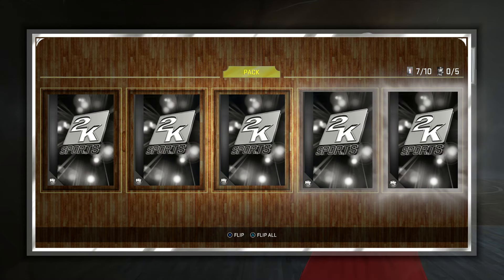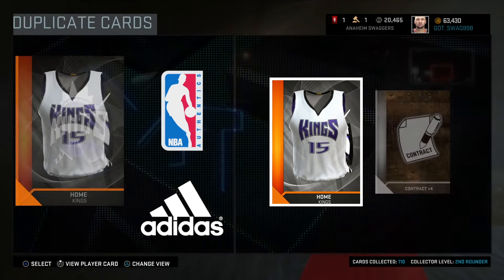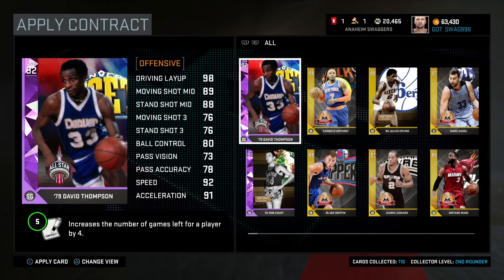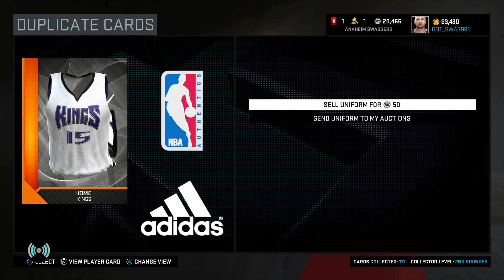When you get bronzes and silvers, that's how I can think of it. Right now I'm getting silvers, and that's Giannis Kondokoumba right there. He sells for 750 MT. Plus the contracts and all that stuff, that probably gives me like 1,300. They pretty much value for 1K.